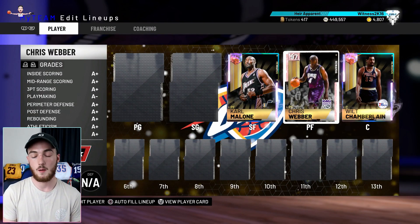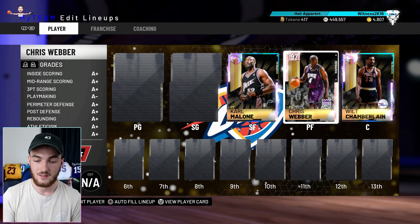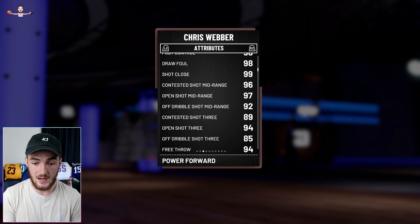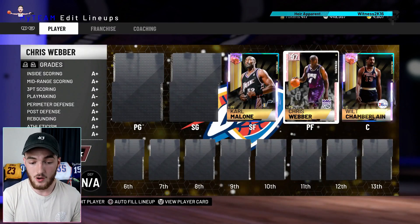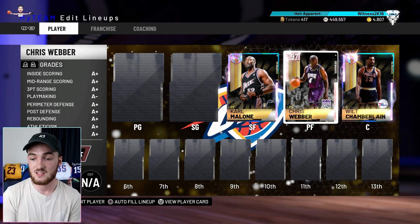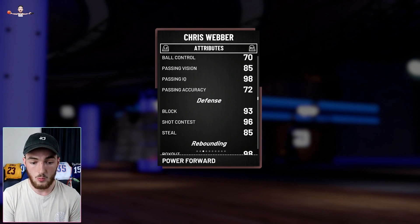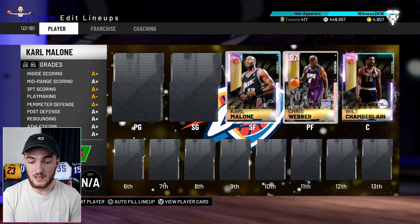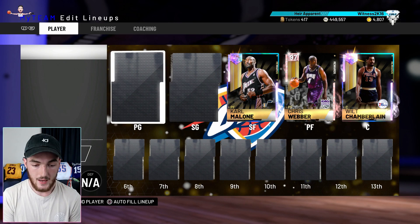At power forward I'm running Chris Webber. I love this card — he's honestly so good. The reason I love Webber is I don't really use him aggressively; he's there to get rebounds and if he's open he can knock it down from anywhere. Mid-range and three-point shooting are really nice, so if he's wide open at the three-point line I'll kick it out and he'll knock it down. He's not someone I need to force buckets with — block is a 93, defensively great, box out and rebounds in the 98s. Really good card.